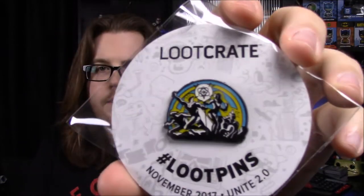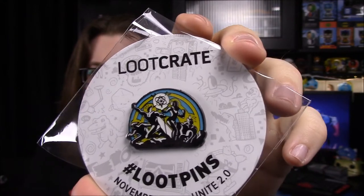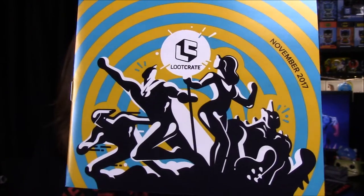And the last item from the box is our pin. I don't exactly know what it's supposed to be — it's just a little design that looks like a weird colored rainbow with characters in front. It says Loot Crate November 2017 Unite 2.0. There's nothing more on the back and I can't really tell what anything's supposed to be.